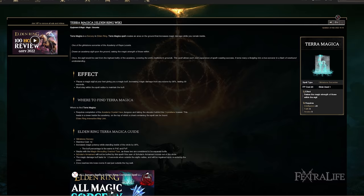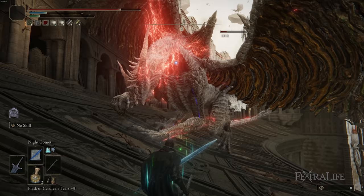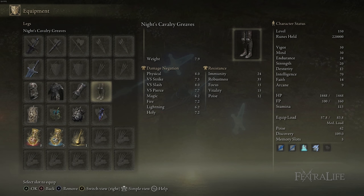Other spells you can use with this build include Terra Magica, which will increase your magic damage by 35% for 30 seconds if you stay inside of it. This is really good if you know you're going to range things down or if you know you're going to be fighting in a specific spot. It's hard to use because it has a long animation, so this is something you'll probably prep before you pull an enemy that's going to be tough, rather than use mid-boss fight.